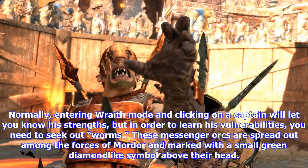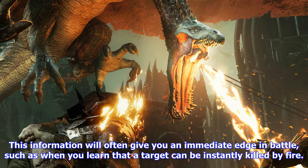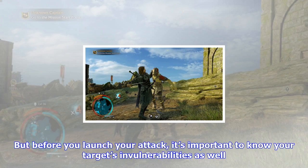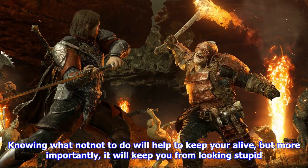Research your targets. The captains and war chiefs scattered throughout Middle-earth Shadow of War each come with their own strengths and weaknesses. Knowing how to fight your opponent before engaging makes the ordeal significantly easier. Normally, entering wraith mode and clicking on a captain will let you know his strengths, but to learn his vulnerabilities, you need to seek out worms. These messenger orcs are spread among the forces of Mordor, marked with a small green diamond-like symbol above their head. By sneaking up and interrogating one, you can get a full dossier on any captain or war chief in a region, or find out the weaknesses of one you already encountered. This information will often give you an immediate edge in battle, such as when you learn that a target can be instantly killed by fire.